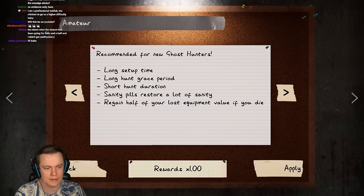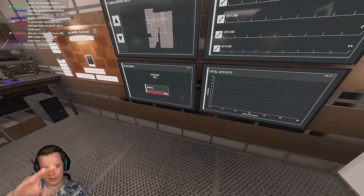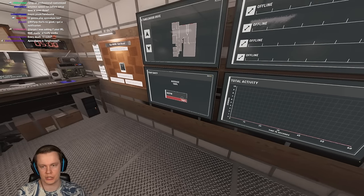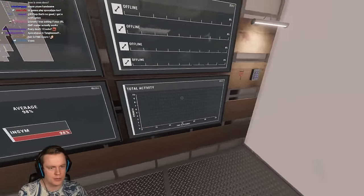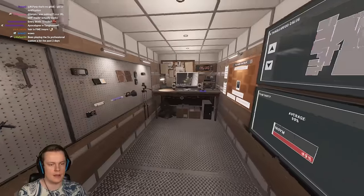There are a few hidden things here as well, which we're gonna talk about while we are playing. The things on the screen before you click the difficulty that explain what the difficulty is only explain like the restrictions, or like the extra features, but it doesn't cover all the features. For example, in amateur mode, you have the screens, which is really nice. You have that on most difficulties except on Nightmare and Insanity.